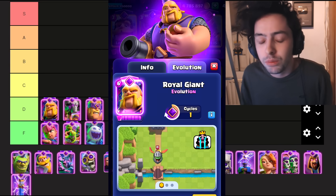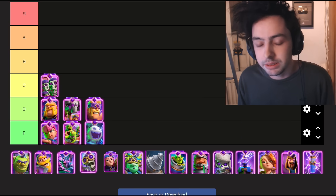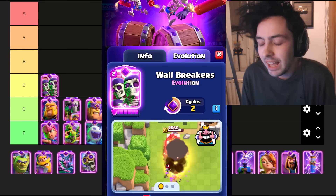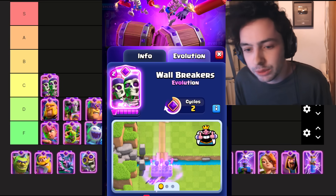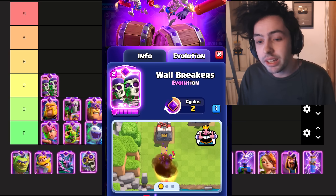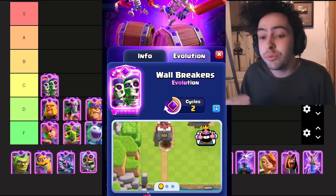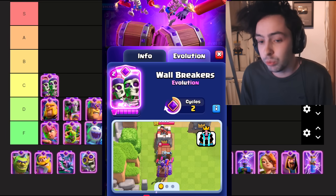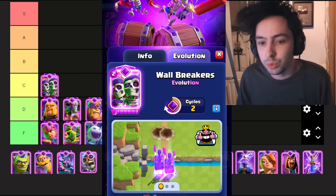We are now moving up into the C tier with Wallbreakers. They have a very similar problem to the Evo Battle Ram, where any building can just counter them. They are a two-cycle evolution as well, so you are seeing them very rarely. And honestly, Wallbreakers only work in a few decks. Even if the Evo Wallbreakers do connect to your tower, you take some extra damage, but it's not the end of the world. Your tower is still very healthy afterwards, and this is just a mid evolution.